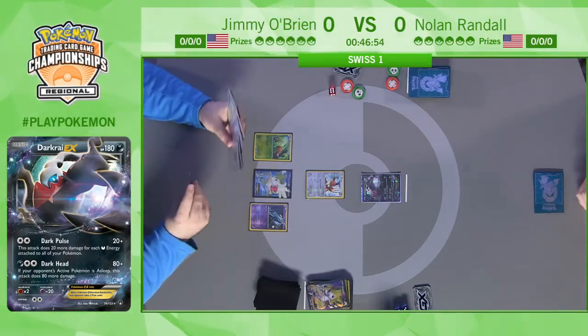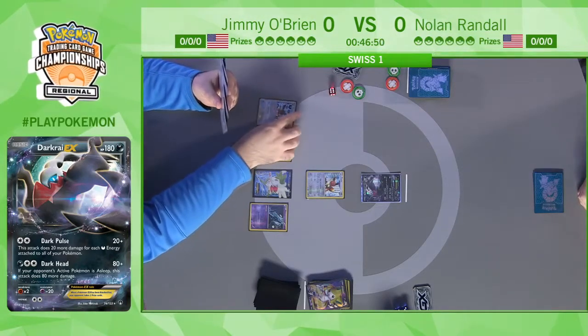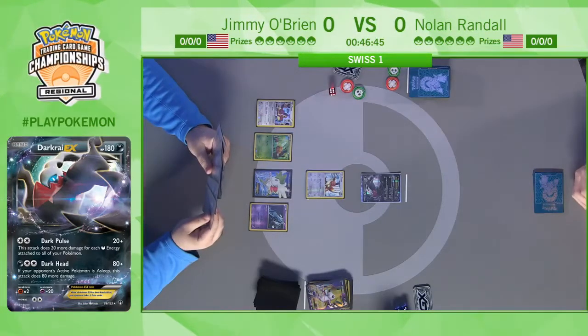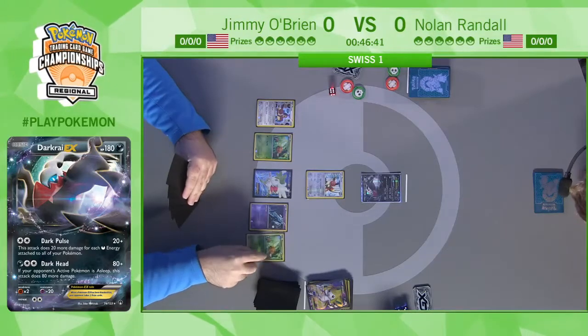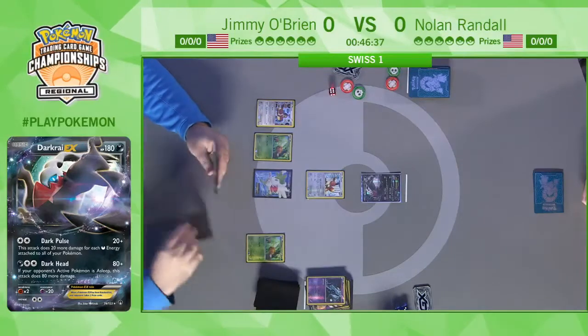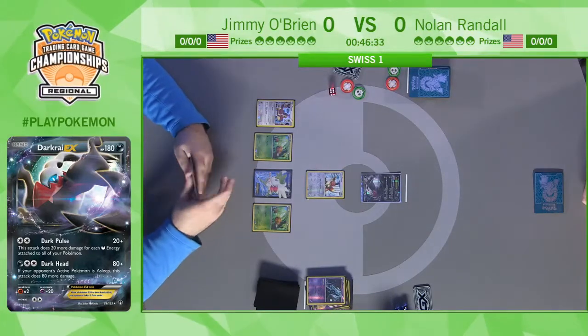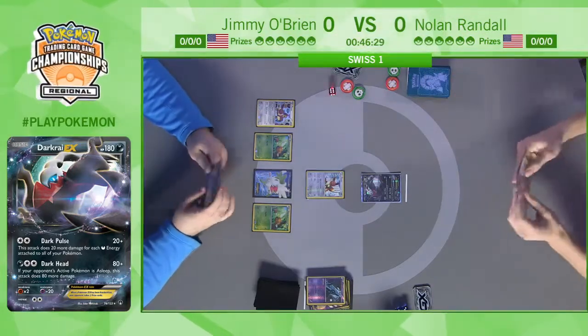He still has Unown on his bench — he can use Farewell Letter to discard it and draw a card. He might even have another Battle Compressor in hand to discard more Pokémon. This turn is going to keep going, and you'll find out as the weekend progresses that this is one big difference between Standard and Expanded — in Expanded you have so many powerful cards that your turns end up taking a long time.